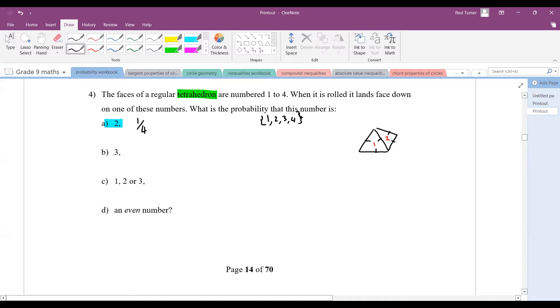Similarly, the probability of a three is one out of four. For a one, two, or three: remember, 'or' in mathematics refers to addition, so this is the probability of a one plus the probability of a two plus the probability of a three — that's three quarters, or 75%. For an even number, the even numbers are two and four, so that gives you two chances out of four, which simplifies to a half.